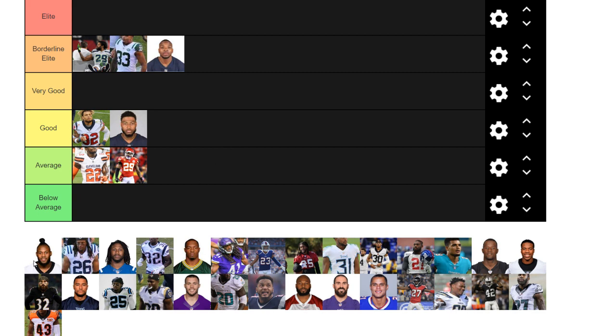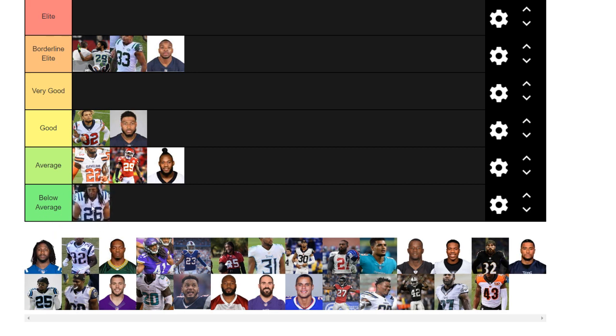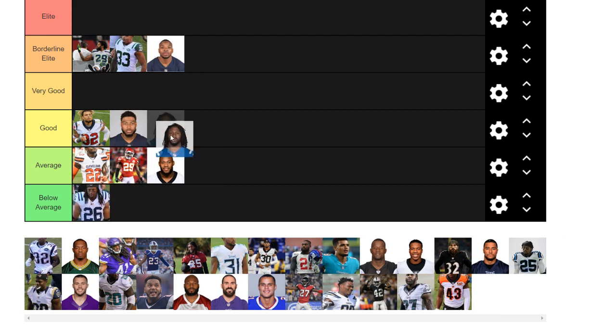Von Bell, I like under average. Clayton Gathers — it seems like the Colts are trying to replace him; they're bringing in all kinds of different safeties. He's played a little better than maybe expected, but I'm going to put him under below average. Another Colts safety, Malik Hooker — I think he has a bunch of upside. He's got to stay healthy. I think he's very capable of being a very good to better safety, but for right now I'm going to keep him under good.